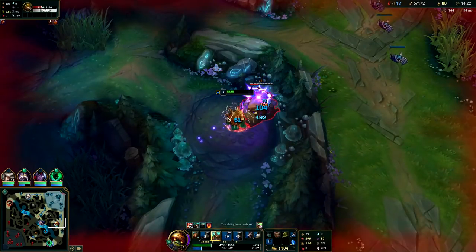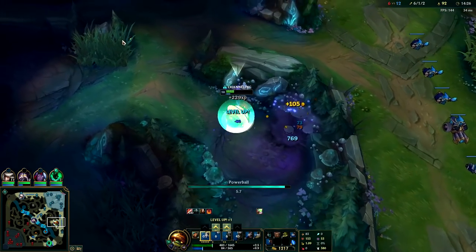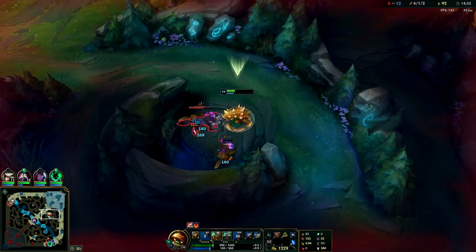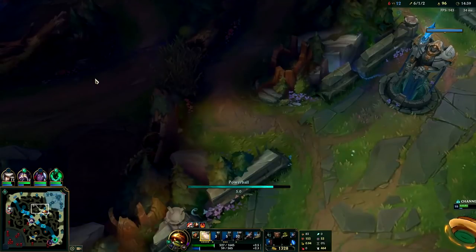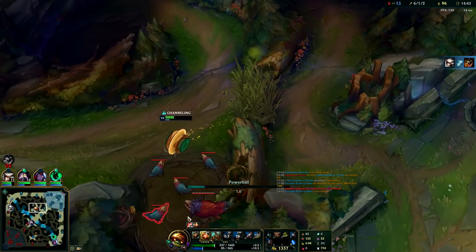Gromp does AP damage so it kind of hurts still - it's the only monster in your jungle that deals magic damage to you. So you're just getting from camp to camp, especially once your Q is maxed. It's a really great tool for getting around the map - it's a relatively low cooldown all things considered. Just get a feel for how far you can push your Q - you can get from camp to camp super fast.